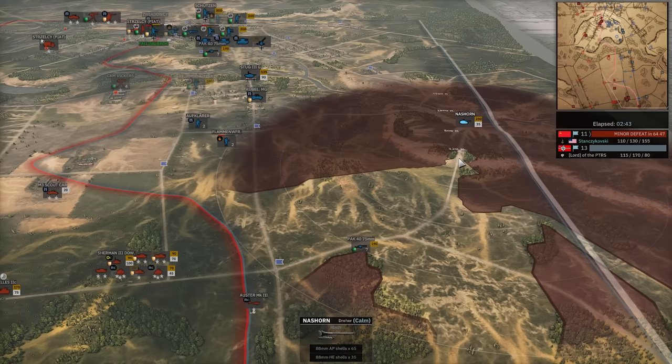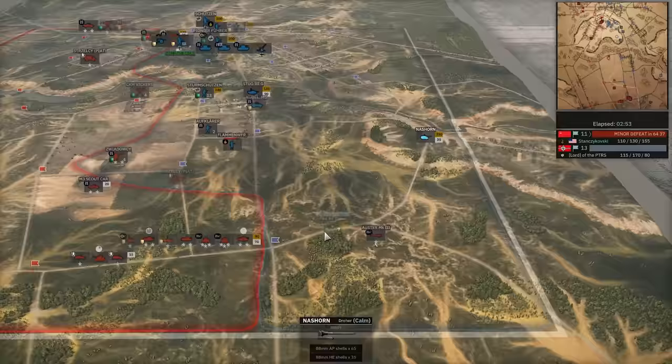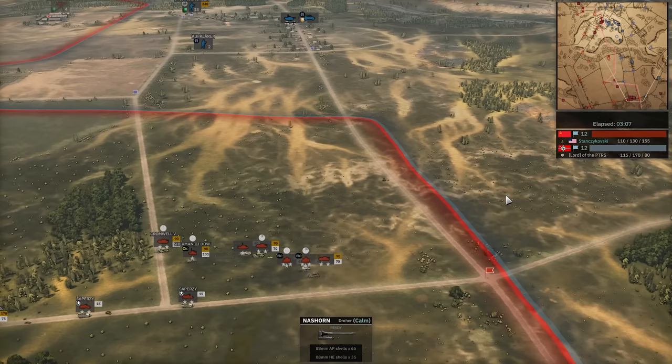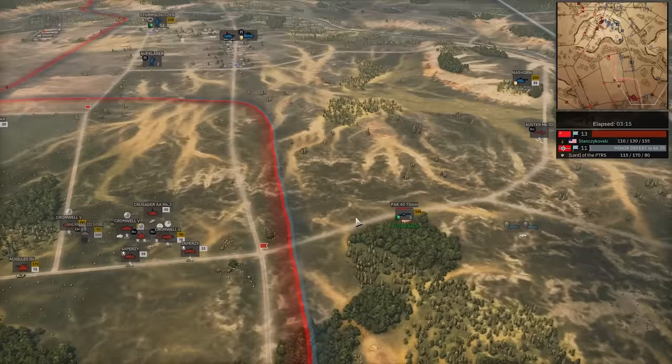Nazhorn coming in to try to save the day, and this might save the day. The Achilles could be an issue though. Stan is one of the only people who does it, and can do it well. Pac-40 in position now. Hits the Sherman Commander, gets another shot off, and does kill the Sherman Commander — which is a big deal. Takes away the veterancy on these things, which makes it far less deadly.